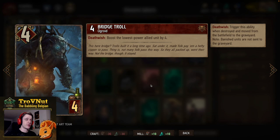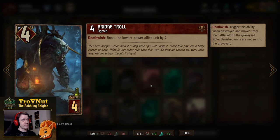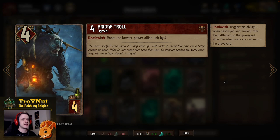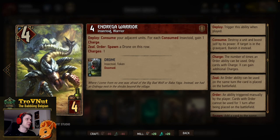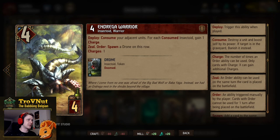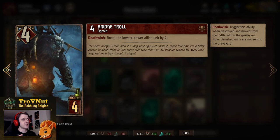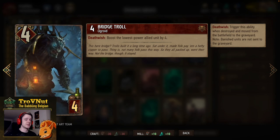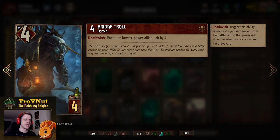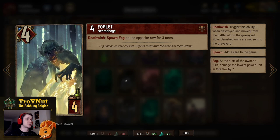Our first death wish unit is Bridge Troll — we have two of those, four power for four provisions. On death wish you boost the lowest power allied unit by four, so killing it is effectively eight points for four provisions. Combining Bridge Troll with Andrega Warrior gives you eight plus five — 13 points for two times four provisions, which balances out the value nicely.